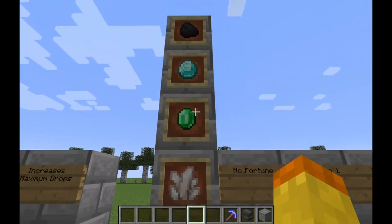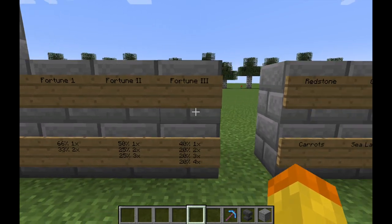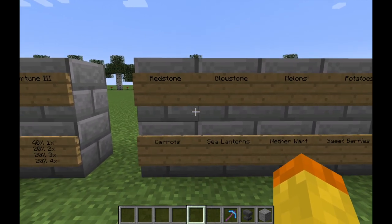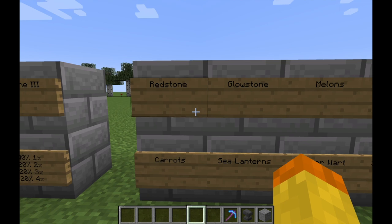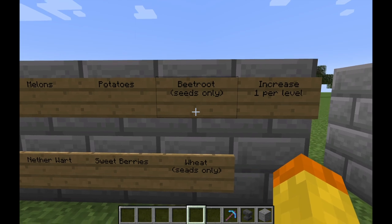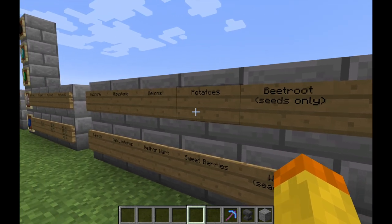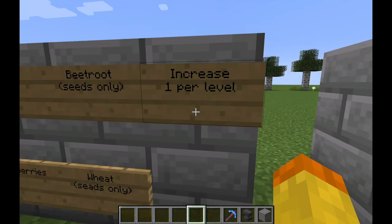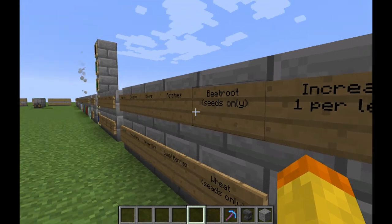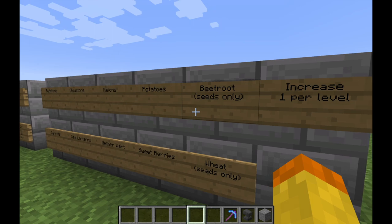Fortune increases the maximum amount of drops and the maximum level is three. The ore drop increases aren't applicable with the shovel, but looking through the drops where it does increase things, items like redstone, carrots, glowstone, sea lanterns, melons, nether warts, potatoes, sweet berries, beetroot seeds, and wheat seeds — some of these you could potentially use a shovel for, but a lot of them you can't. It can increase the amount of drops by up to three per enchantment level.